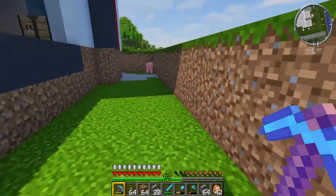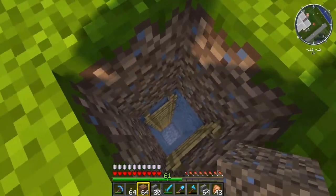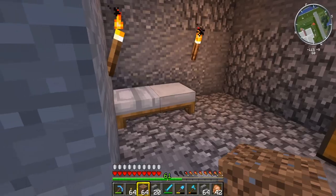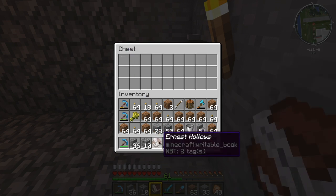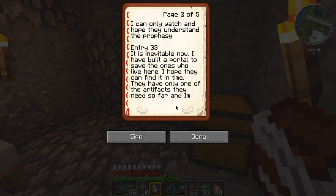I was here just not that long ago and hadn't seen that. Ernest Hollows — is that the name of a place or a person? I've got an uncle called Ernest, actually. May 2019, entry 32: 'It seems he will be successful destroying this world. His powers are growing in line with his evil creation. The power has gone to his head. Such a humble scholar turned bad. I can only watch and hope they understand the prophecy.' Entry 33.